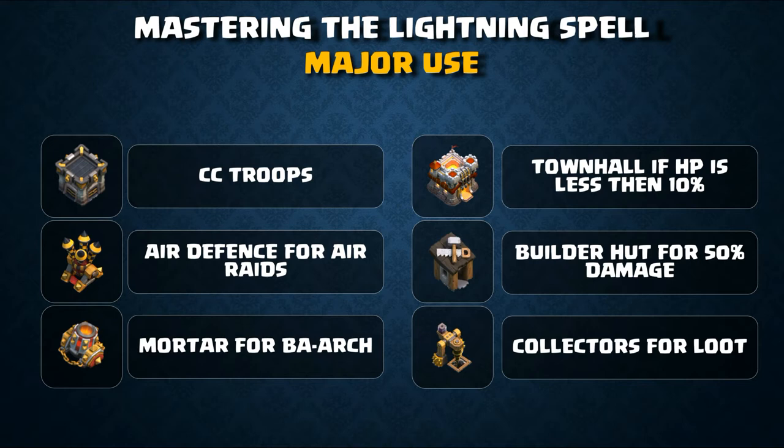The second major use is targeting air defenses for air raids. An air raid is one where you use troops like lava hounds, dragons, balloons, and minions. In this case, air defense deals the highest damage per second against air units, so air defenses are simply zapped with a couple of lightning spells — with the help of an earthquake spell or three lightning spells.